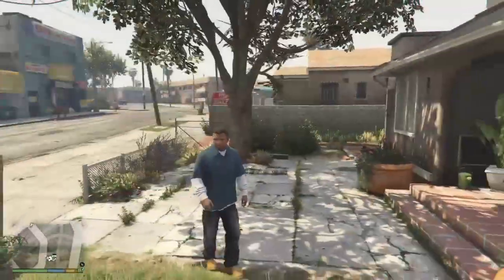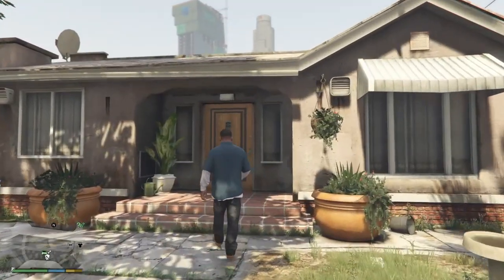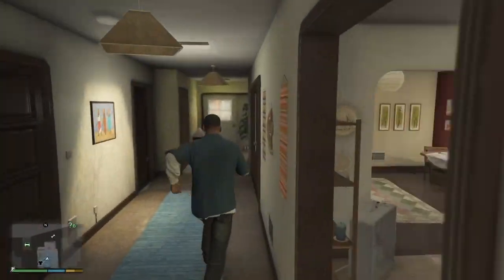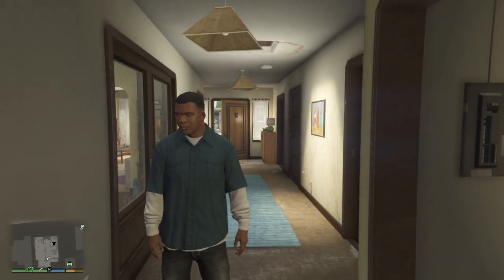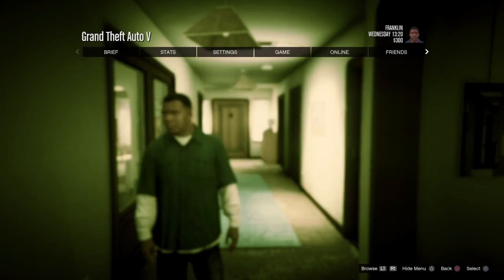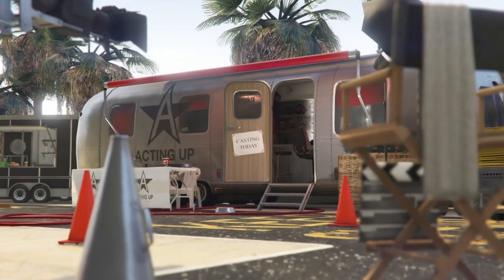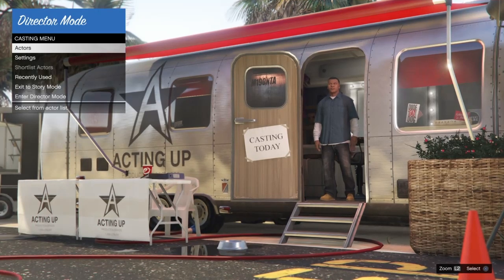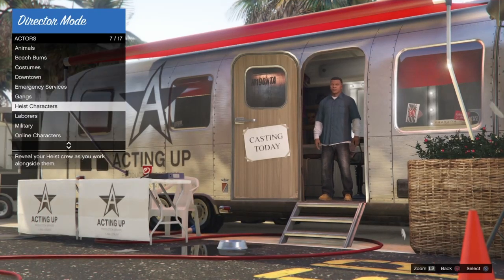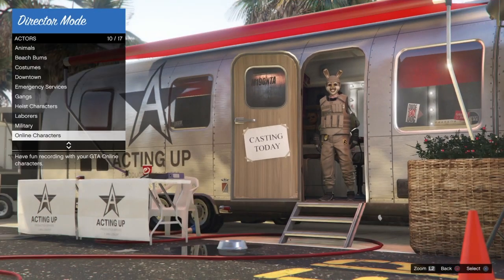You can bring tons of duffel bags online. The first thing you want to do is completely close your game and then load into Story Mode. Once you have Story Mode, go into Director Mode either through your pause menu or your interaction menu. Once you're inside, go into Actors, then go down to Online Characters and shortlist your online character — one or two, male or female, both work.